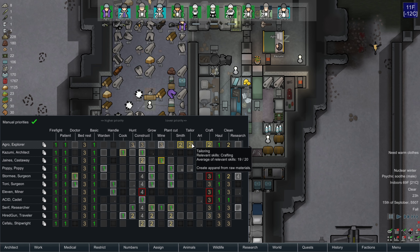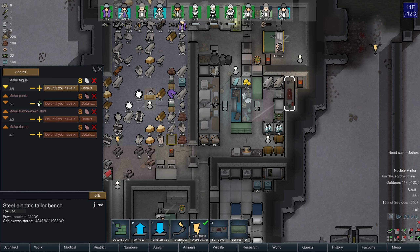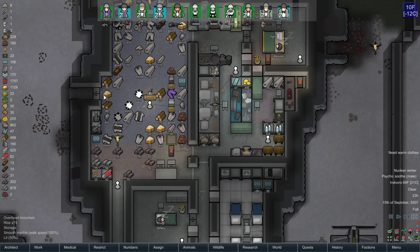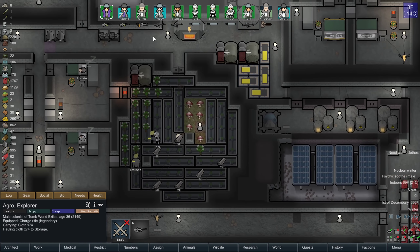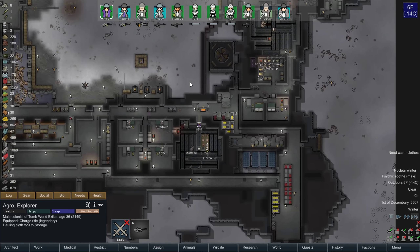Tailoring, smithing — what I will do here is also queue up a lot of spare clothing, so that during the endgame raids we aren't stuck wearing tattered stuff ever. I'll have Agro queue that up as well. I'm going to have a lot of boomerat babies.